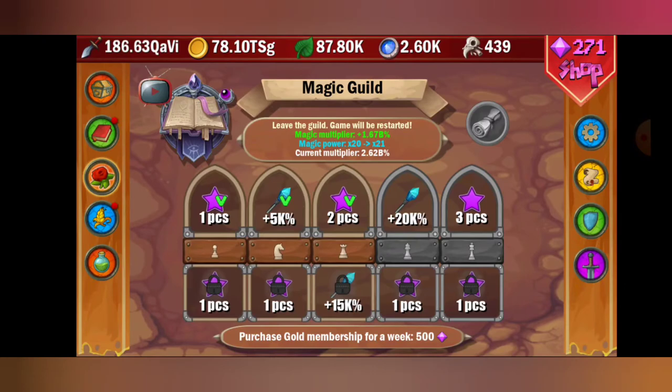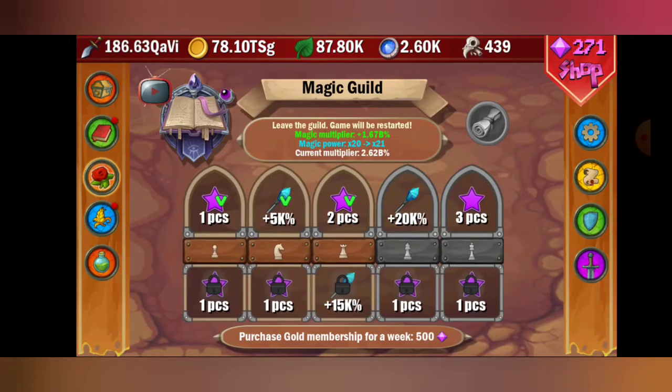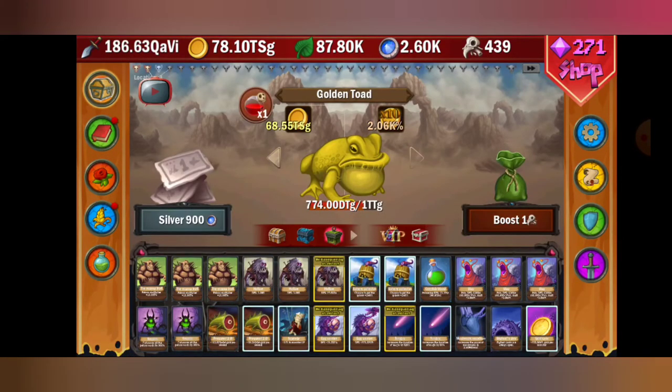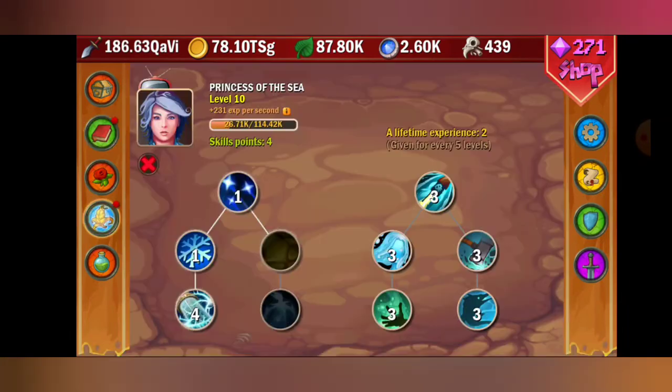I want to recap how powerful the magic guild is. I'm on the fourth location right now — in the second video we were just passing the second location getting to the third, and we were thinking about unlocking the magic guild. But you actually had to be in the third location without the damage boost. Once you unlock the magic guild, the game progress speeds up massively.